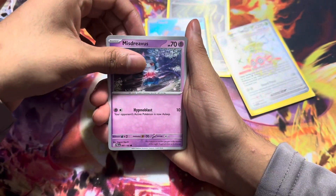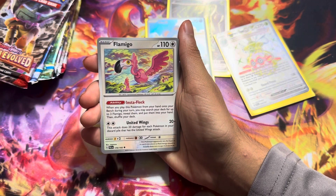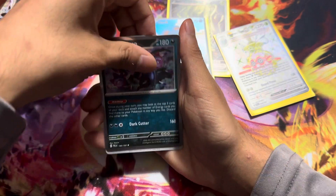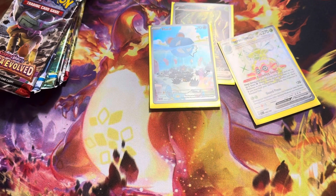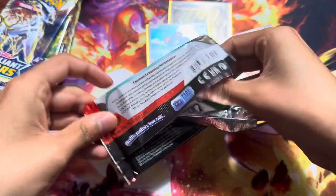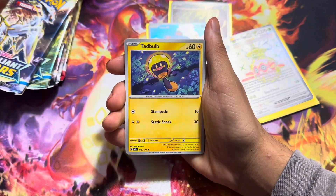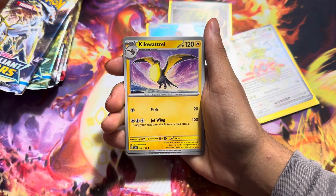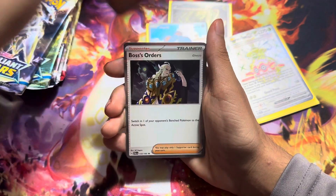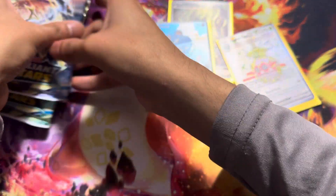Here we go, third pack — Paldea Evolved. Tune Troop, Flamingo, our Delivery Drone, Lunch. We were due just a holo hit. Last Paldea Evolved pack. Fletchling, Jigglypuff, Tadpole, the Giraffe Pokemon, Vespa Queen, Execute, Rockruff, Litten, and then a holo Boss's Orders. So we're going to change the arrangement.